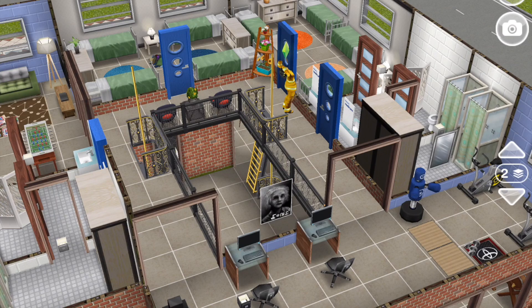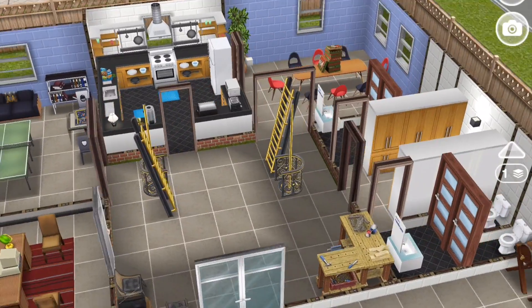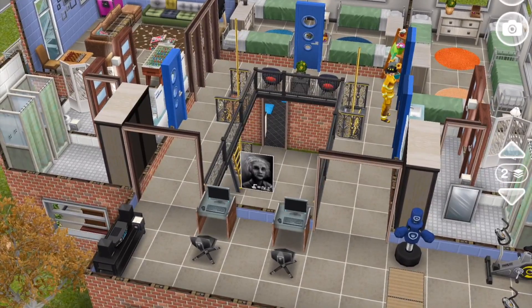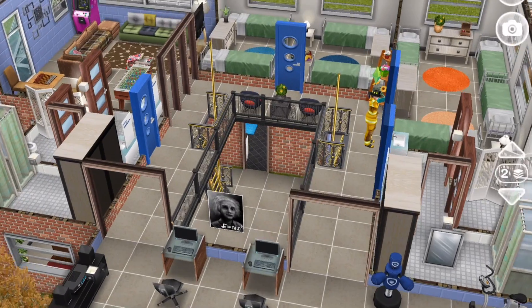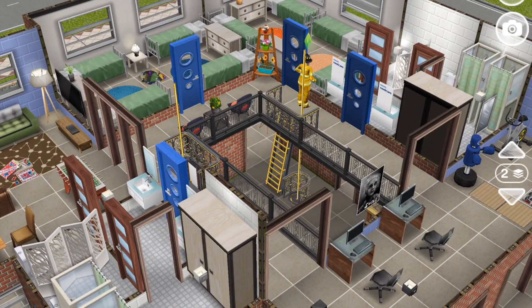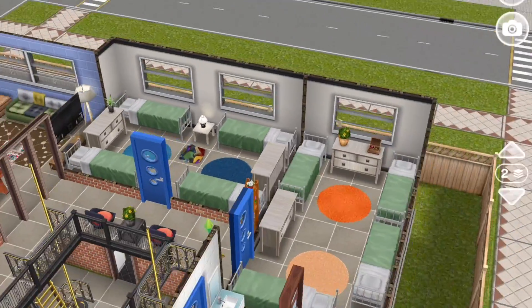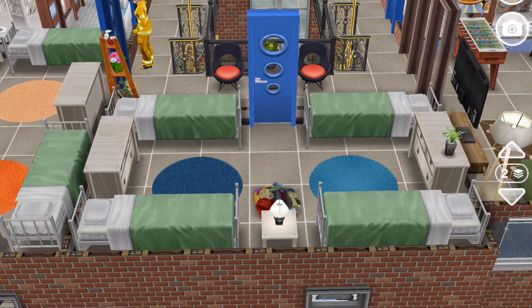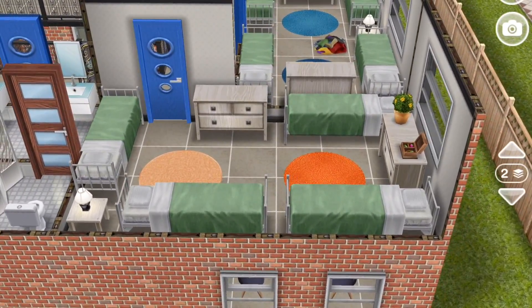So upstairs we've got this overhanging balcony. The way I got that is because this is technically an outdoor space downstairs — it's a patio — so that's why you can have a balcony overlooking the patio. But technically, because there's this balcony here, it's all indoors, so this is more of a mezzanine rather than a balcony. And what we've got here are the places where the firefighters will sleep — four male firefighters and four female firefighters if fully staffed.